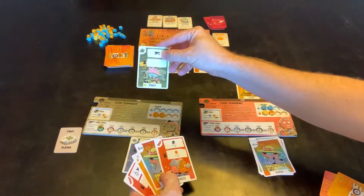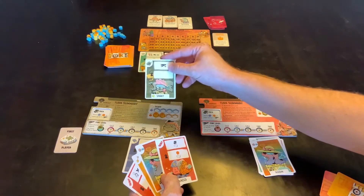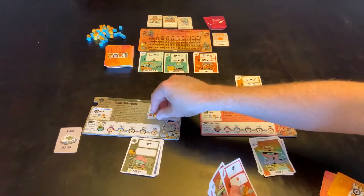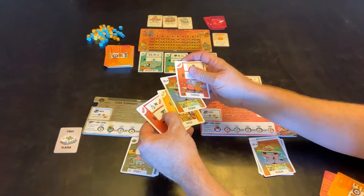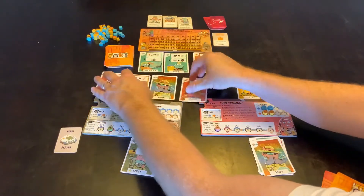He has drawn a card that will allow him to move forward on his fort with those two products. So it's probably going to be good to play that one. He'll play that, spend the two pizza — that moves him forward. These all go into his yard so they can be picked up by other players.